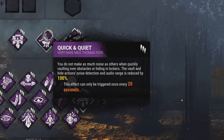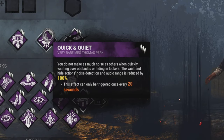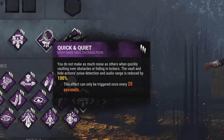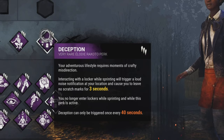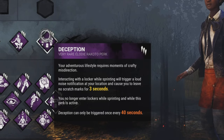The perk Quick and Quiet will reduce the loud noise notification you make when fast exiting or fast entering a locker. This can be useful in trying to hide your position in the basement from a killer, or prevent the killer from tunneling the person who just got unhooked. Deception is a perk that activates while you are sprinting and beside a locker — it will open and close the doors and make a loud noise notification to the killer, which can be useful in the basement to confuse the killer into which locker you are in, allowing you to escape easier.